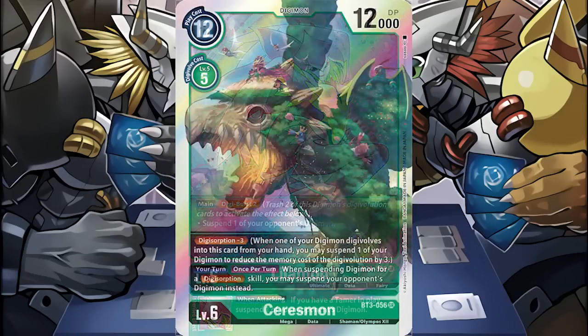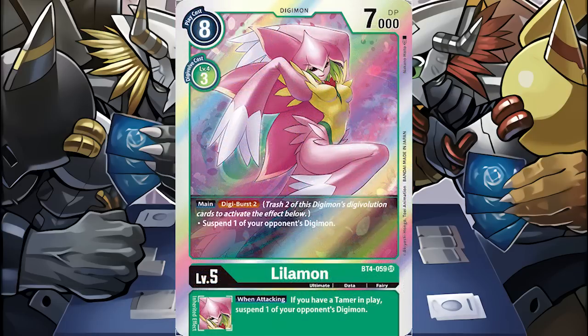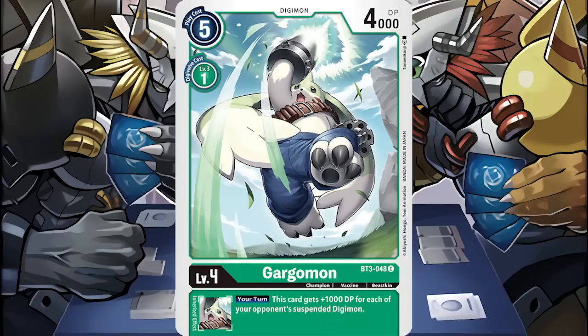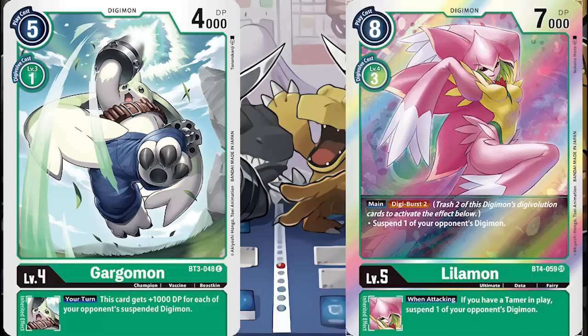Typically in this game, the level 6s are the big boss monsters that make these kinds of plays. But Digi Burst seemed to introduce greater utility earlier at the cost of managing your sources. The sources in Digimon are incredibly important, doing things ranging from gaining you extra memory to continue your turn, to giving you additional DP or attack points to attack over a Digimon. With enough sources to gain DP, maybe Lylemon can attack over a Digimon it suspended.